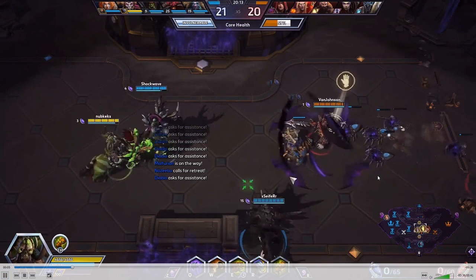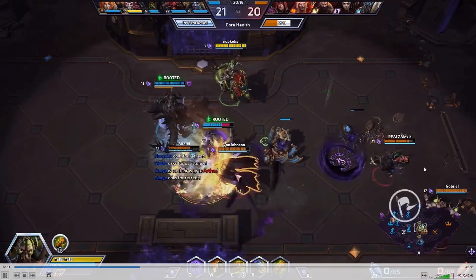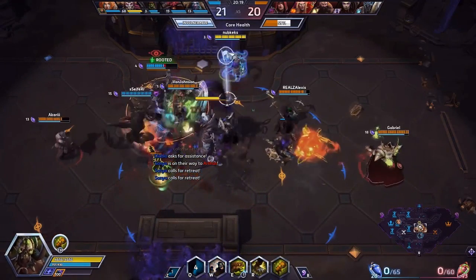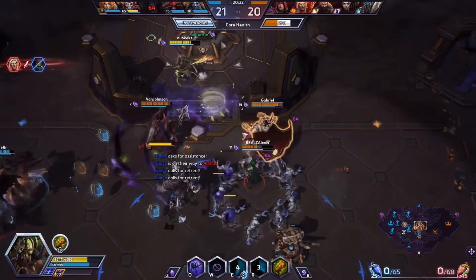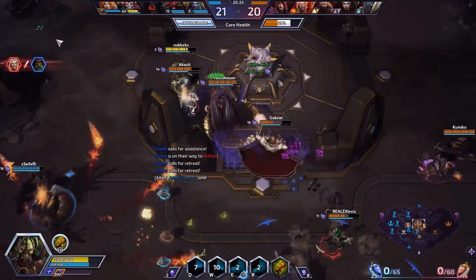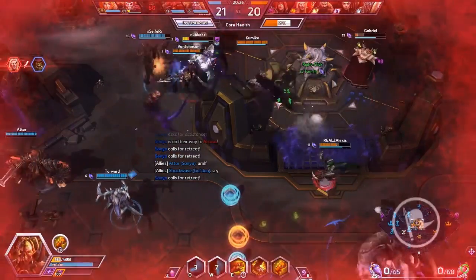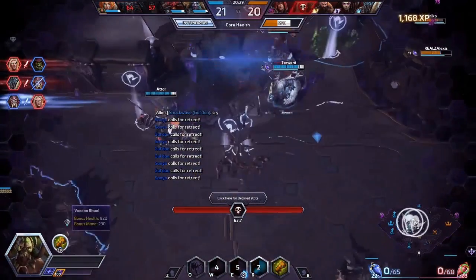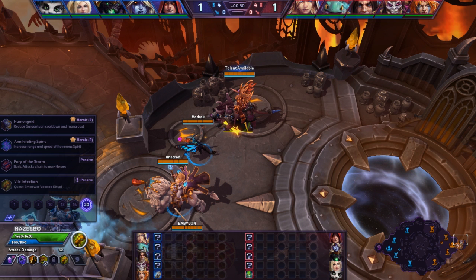Just watch — we're going to go into this fight. The Valla takes a little bit of damage at first, then watch what happens to Kael'thas, just to show you how crazy Nazeebo is late game. Valla's on about 90% health, we hit her with a couple of spells and she's down to about half. Watch Kael'thas — he gets hit by three of our toads, we hit him with our Q, that's it. Three toads and a Q. Poison ticking, ticking, ticking — boom. Dead Kael'thas.